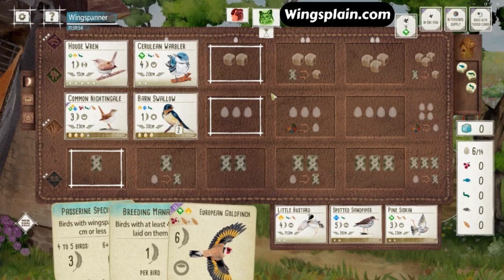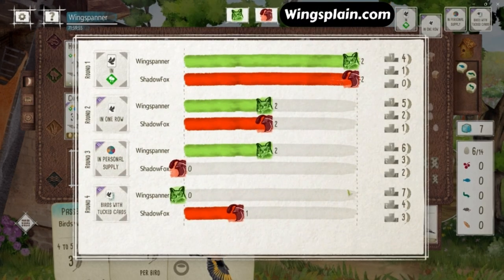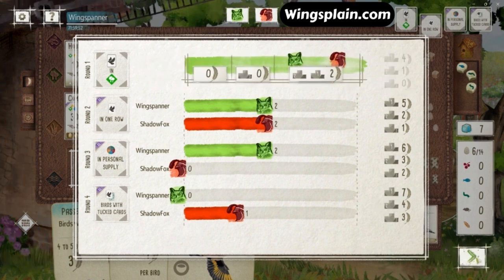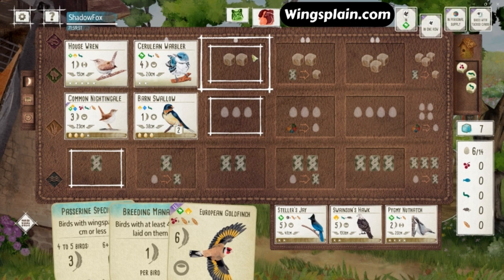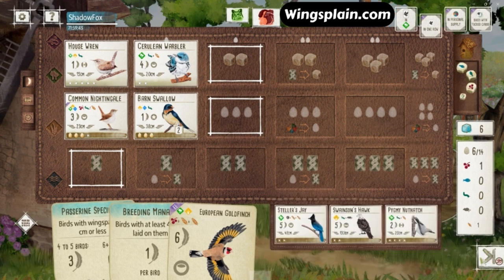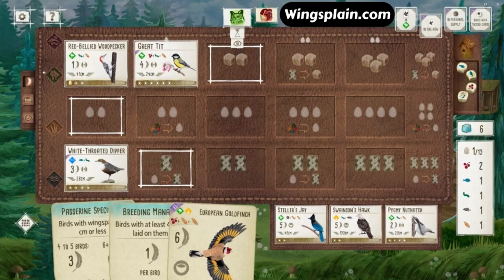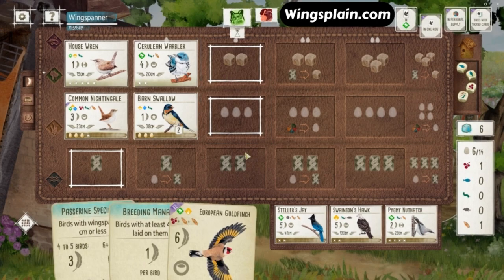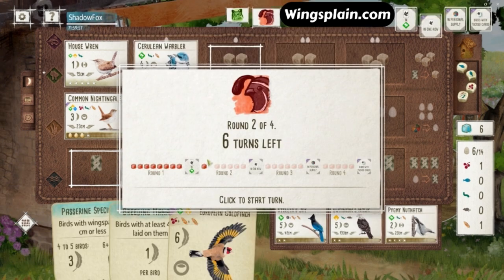I basically have a guaranteed three points off that Breeding Manager as long as I can get that Goldfinch down. And there really is no guarantee that I'm going to see any more impactful forest birds, especially with how limited my card drawing ability is right now. So it looks like my opponent played a second forest bird here and tied the round goal. We see the gain food action from our opponent — looks like they played Great Tit. I'm going for the food for the European Goldfinch and lucked out with the cherry and the wheat.